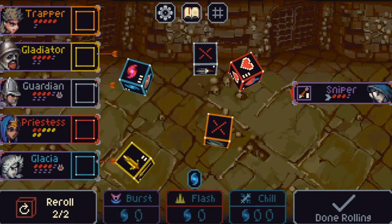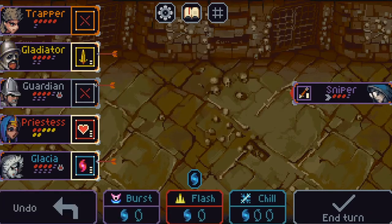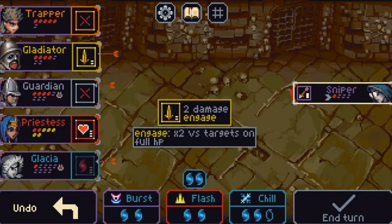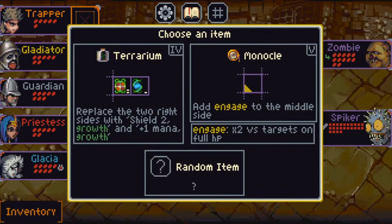That's a very good round — we're going to finish this fight as well, three rounds. Three mana, three pain, two — it's finished really. We get an item. Next enemy is Spiker and Zombie — yuck.